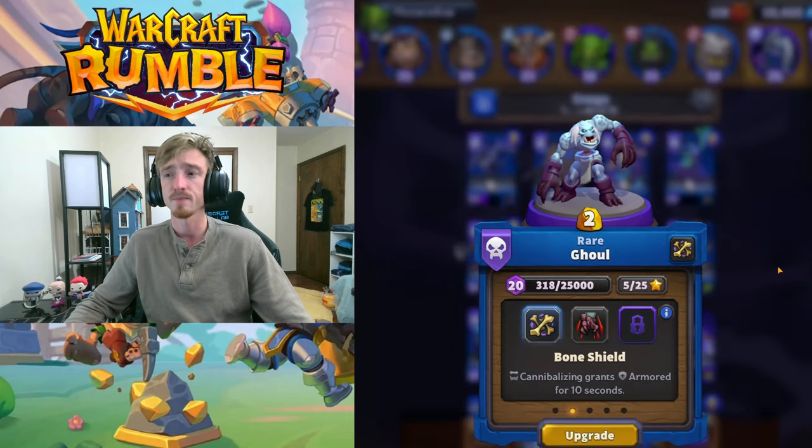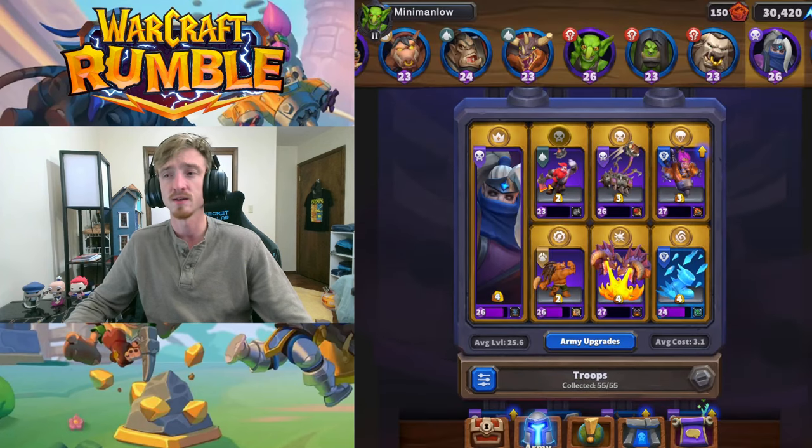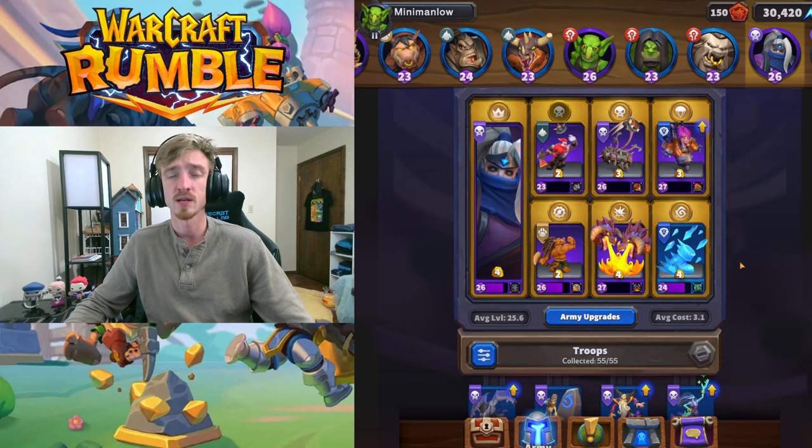Ghoul is also very solid in this deck. You don't need to run Dark Iron Miner. If you want something for the Undead Valor slot, the Ghoul is super solid. He is extraordinarily tanky, and he will clog up a lane — if he is attacking something and it dies, he'll start eating the corpse and heals. We run the Arbor Talon on him while he's eating, and it creates this wall where all the minis start grouping up against him, and then you can Blizzard them or safe pilot them. Very, very strong.